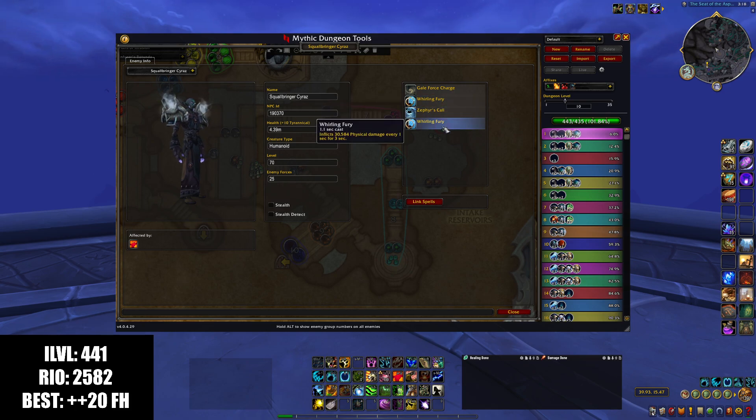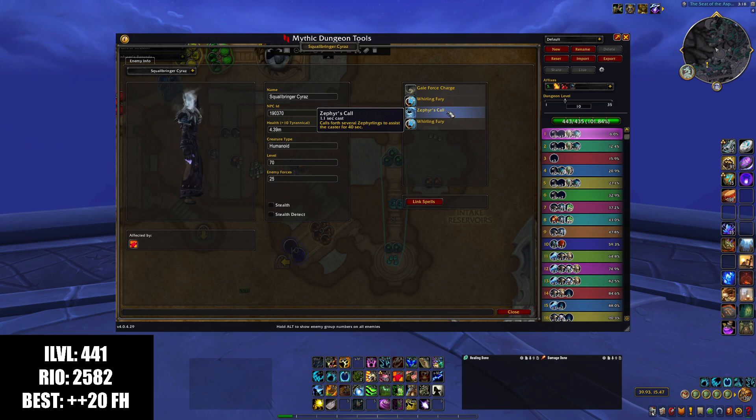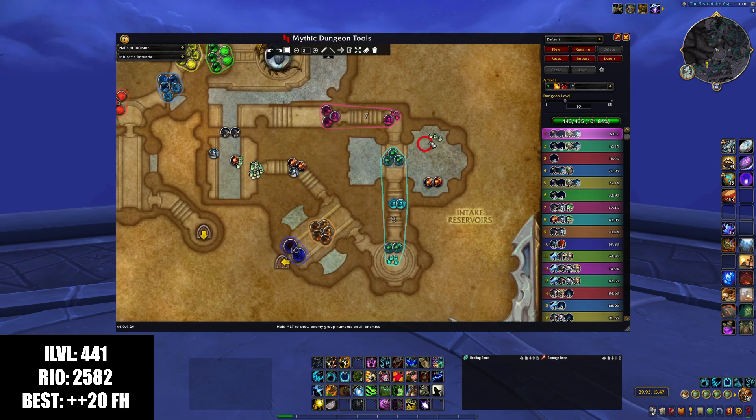For Squallbringer's Whirling Fury, you're not going to be standing in that anyway, so there's usually nothing underneath him. But for Zephyrus Call — when he summons the little adds — he stands still and casts that. If there's something dead underneath him, he's going to get quite a bit of healing in 1.1 seconds. All these casts are super short, but Sanguine heals so much that it's a huge pain. One thing to point out: the little Swaglets don't drop Sanguine pools, so those pulls are pretty easy.